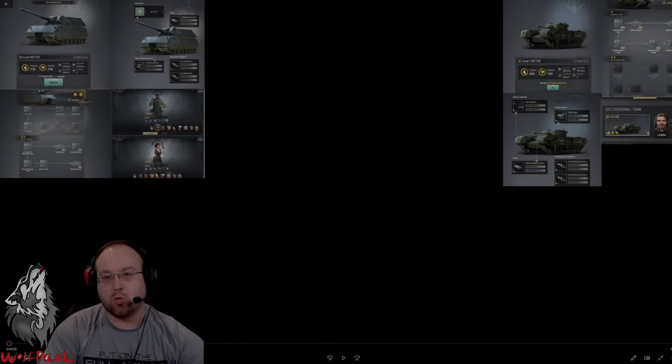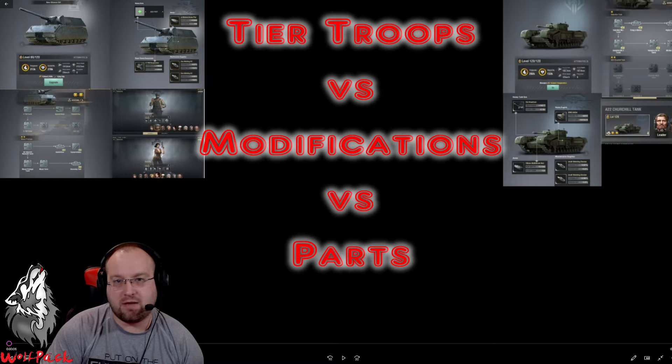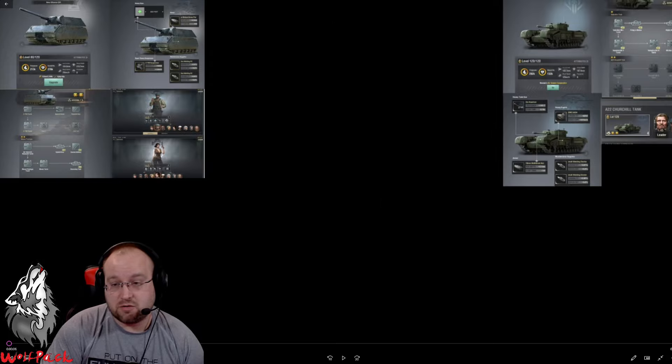Welcome back everybody to another Warpath video. Today we're going to go over the difference between upgrading — meaning T2, T3, T4, T5, T6 troops. Many of you know that's dictated by level: 40, 60, 80, 120, to 200. To do that, you have to research — what I call T3, T4, T5, T6 inside the research tree.